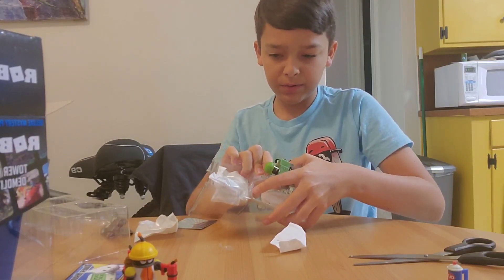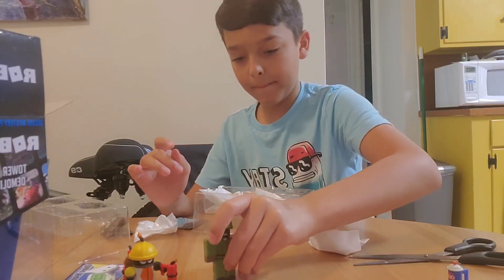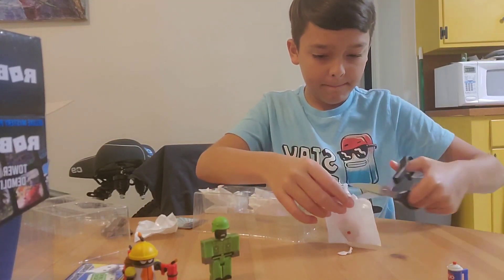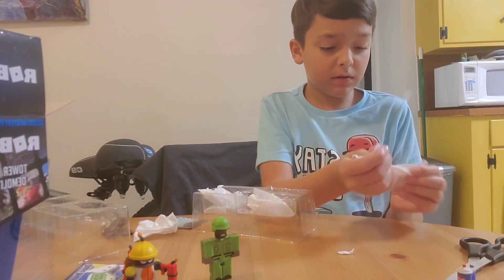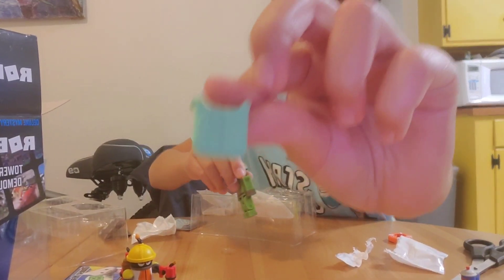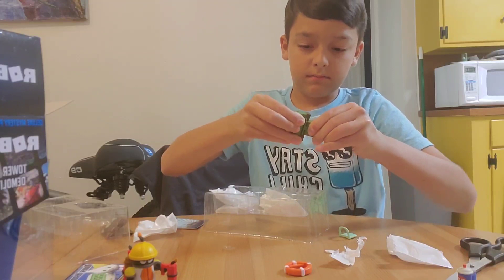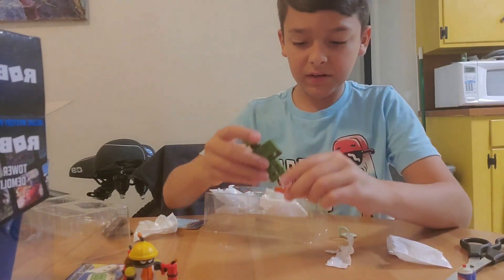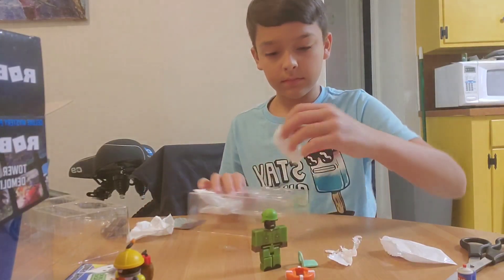So I'm just gonna pop this guy out — the other character is easier to pop out because this guy is kind of squarish. Let's open the first bag. I think scissors are most likely necessary to open these because they're made out of really strong material. We got a life vest right here and a life ring that we can put on him. To put the life ring on you have to detach his body — it takes some time. Those are the accessories we have.